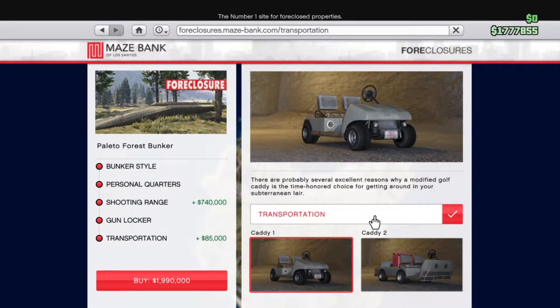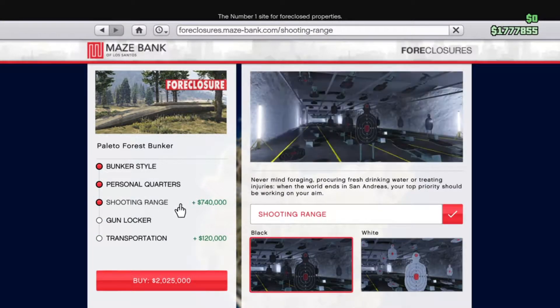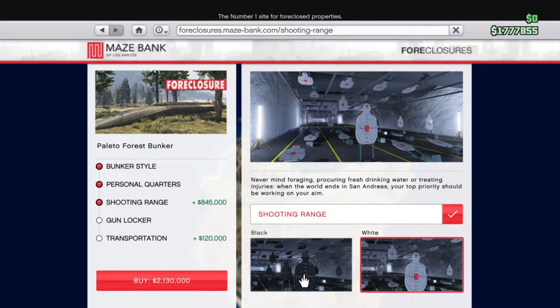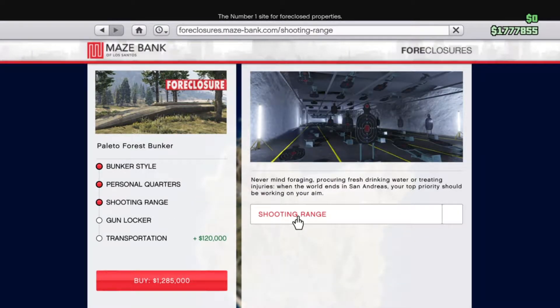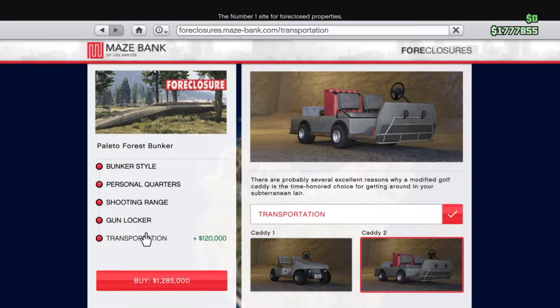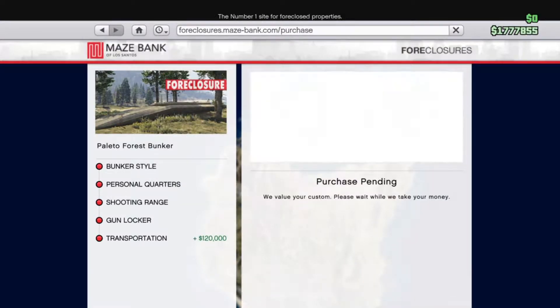Transportation — I'm buying one. Getting that one. I feel like it's necessary. I don't know about the shooting range though, seems kind of dumb. I feel like that'd be more difficult to shoot at. I don't even have that much. I don't need this shooting range. I feel like they wouldn't have this if it wasn't a big area. So, Bunker Star 1, no quarters, no shooting range, no gun locker, and Caddy 2. Boom. Bought it.